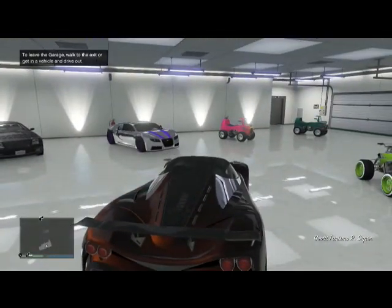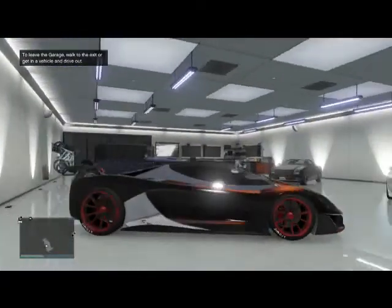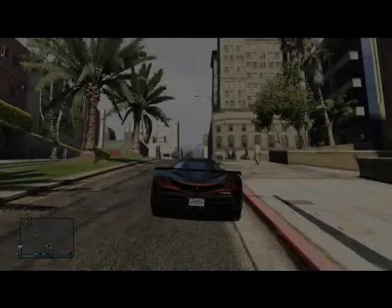Now that I'm on my supercar, I'm going to go ahead and drive out, and I'll end up spawning somewhere far away from my garage. Once this happens, I'm going to pull up my phone and call Mors Mutual Insurance. If this glitch did work correctly, the car should appear to be destroyed.